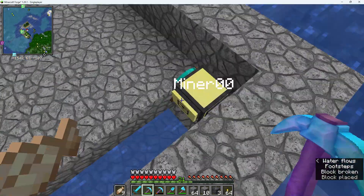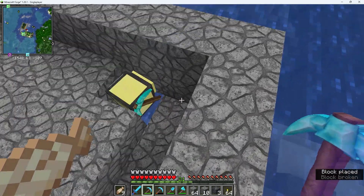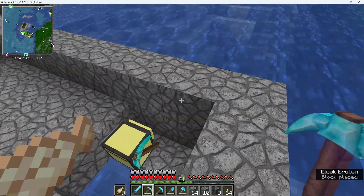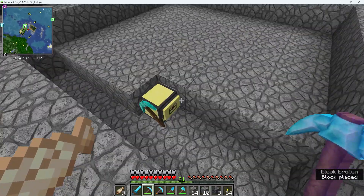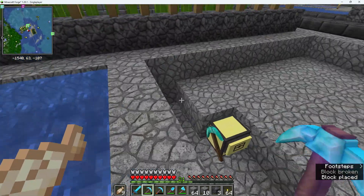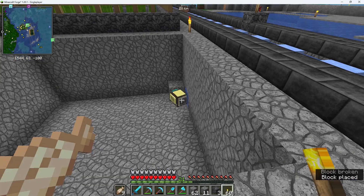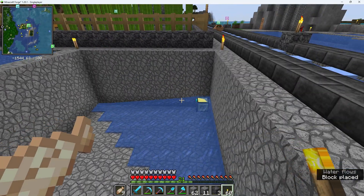This is why I put the one in the corner here — because there was a source block here. By rising up and putting a block in and then destroying it again, it gets rid of that source block. If you don't do that, then it stays flooded. So this is now four blocks deep, so it's halfway finished.